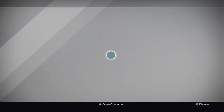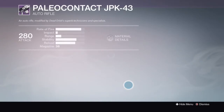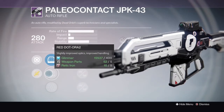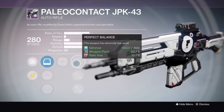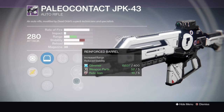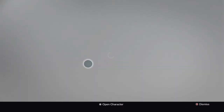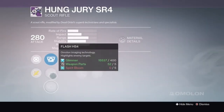Now I've got Dead Orbit. The Paleo Contact — I love the Paleo Contact, but this roll is kind of confusing. Hit Fire, Perfect Balance, Old Frame, Reinforced Barrel, and Icarus. I guess Icarus is good if you're one of those Titans that can float or a Warlock — I would go with it.